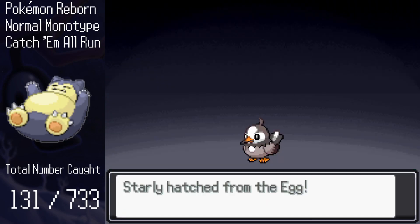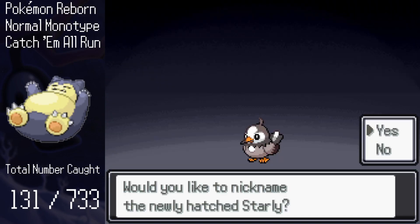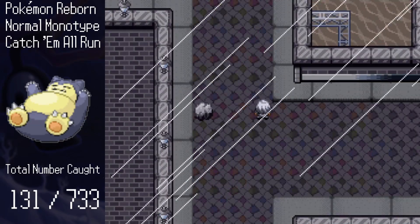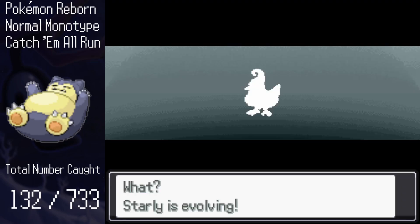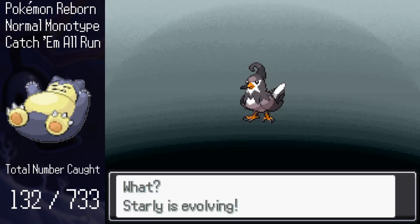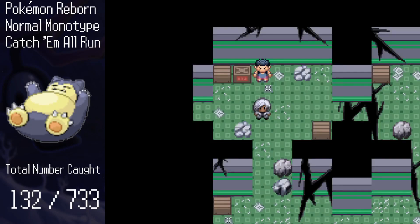On the way out, my mystery egg hatched into Starly — definitely one of the best normal type lines in the game, in my opinion, not including legendaries of course. This brings the total to 132. After a bit of grinding, Starly evolved into Staravia, bringing the total to 133.